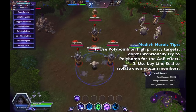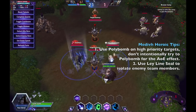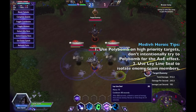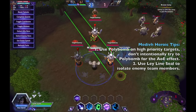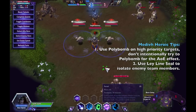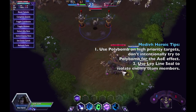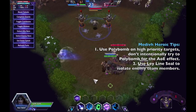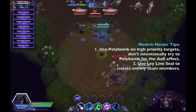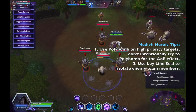Another use of Ley Line Seal is to set up follow-up from your team — you Ley Line Seal a couple of enemy members and expect Diablo or ETC to use Mosh Pit or Apocalypse. In general I pick Ley Line Seal over Poly Bomb as it offers so much more utility and potential. Ley Line Seal can also be used to steal bosses — if the enemy team groups up at the boss, you time-stop them, then dismount and take the boss for yourself.